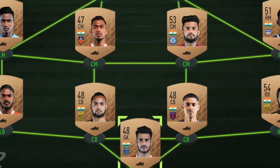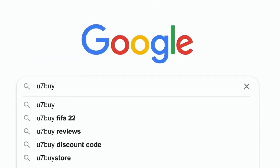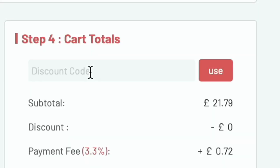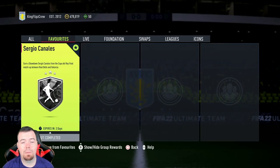Are you bored of having this team? Why don't you turn it into a beast team by hitting the link in the description below? Get yourself some cheap, reliable FIFA coins and don't forget to use the code 'King' to get yourself a cheeky five percent off.